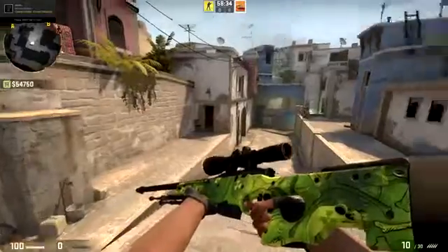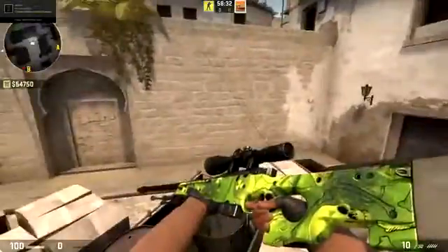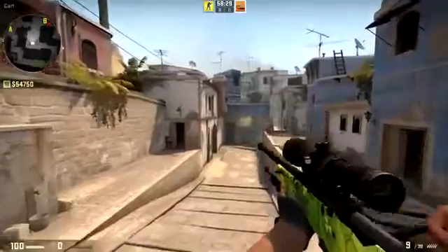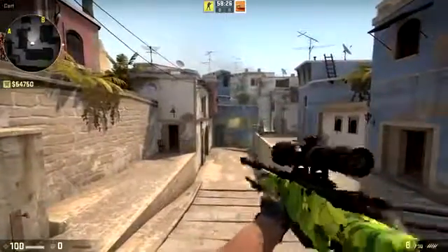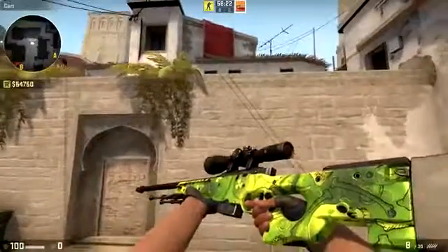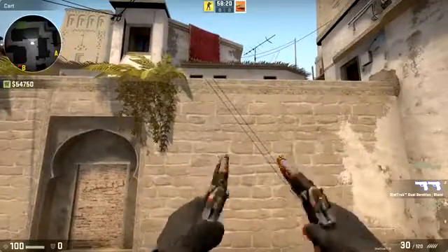Next up we've got the Nuclear Skull skin on the AWP. This is a pretty nice and detailed skin from the MAC-10, and it works pretty well on just about any other weapon. It's pretty cool on the AWP as you can see there.